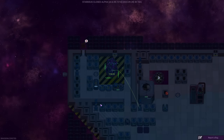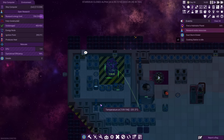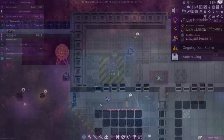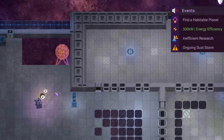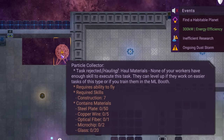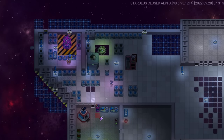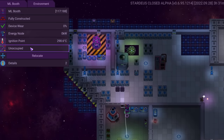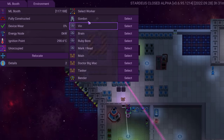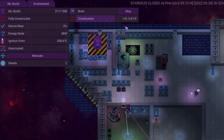Next I wanted to build some particle collectors — essential parts for self-sufficiency in space, allowing the ship to gradually scoop up resources from the cold and empty void which can then be processed into all manner of materials. However, none of my workers were skilled enough, requiring level 7 construction to make them. The solution is to build a machine learning booth, which workers can then be plugged into and trained in a selected skill. So I selected Brain — because it's called Brain — and set it learning how to do building more goodlier.